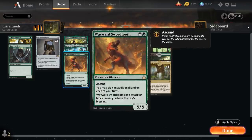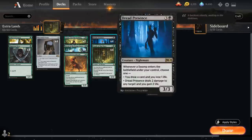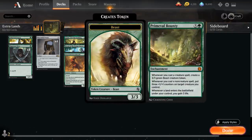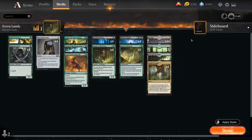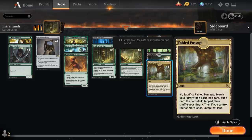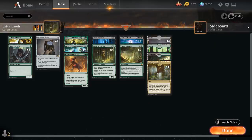We also have one copy of Wayward Swordtooth — a 3-mana 5/5 that can't attack or block unless we have the City's Blessing (controlling 10+ permanents). At four mana we've got four copies of Oracle and four copies of Dread Presence, plus four copies of Bolas' Citadel. Last but not least, two copies of Primeval Bounty: whenever we cast a creature spell we get a 3/3 Beast token, whenever we cast a non-creature spell we put three +1/+1 counters on a creature, and whenever a land enters the battlefield we gain three life. The manabase is 14 swamps, four Overgrown Tombs, seven basic forests, and four Fabled Passages.